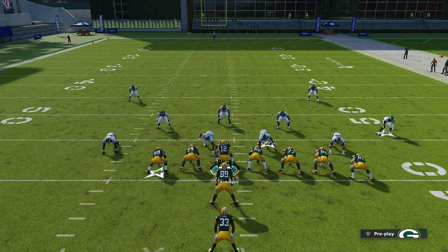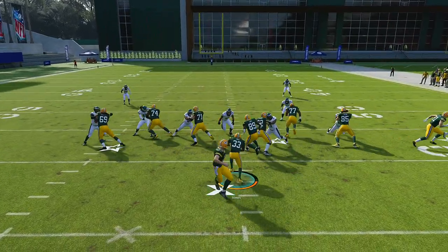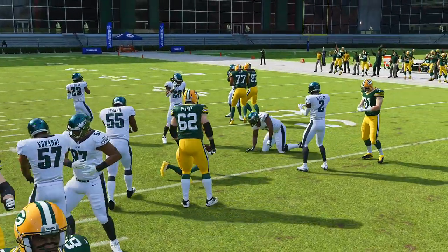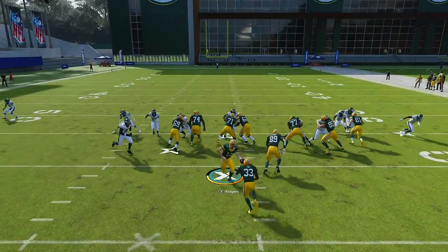To counter a spread four-three look, you want to run plays like iso — come over to the isos and run it up the middle, since it's very weak up the gut. There was an open lane right there that I didn't hit — don't make that mistake. Against pass defense, almost anything is going to work, even the iso plays, unless someone auto-sheds.